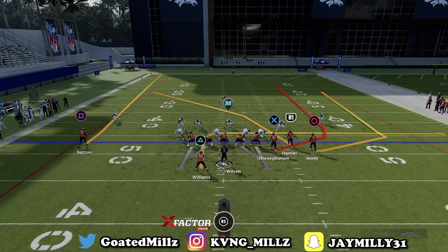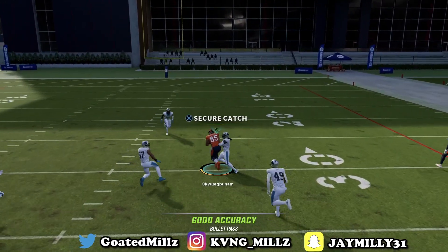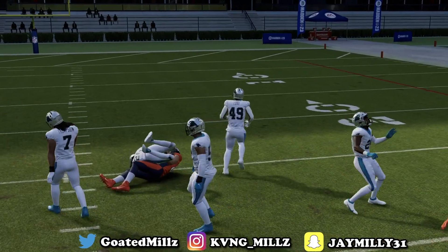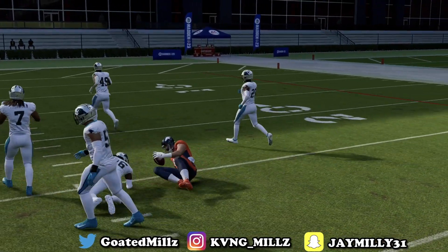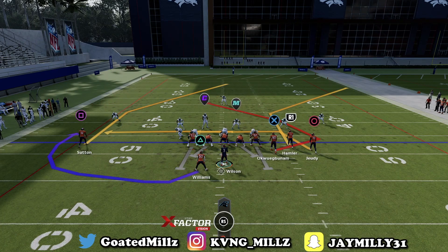See what coverage he's playing — if he's backing off, you want to throw that circle. But if he's playing up, just hit X in the middle of the field for the easy completion. Next play is bunch trail — there are actually two ways I like to set this up.